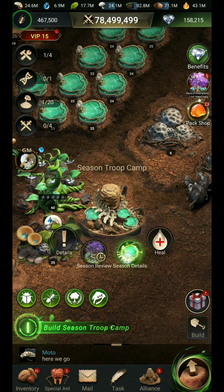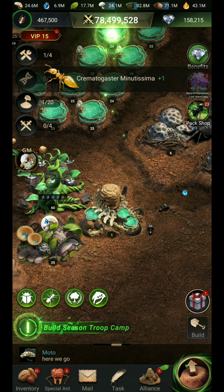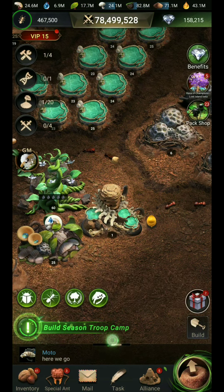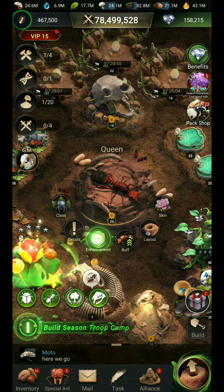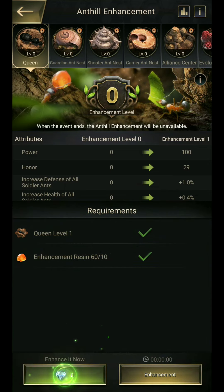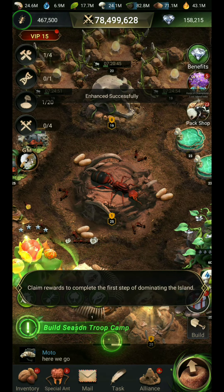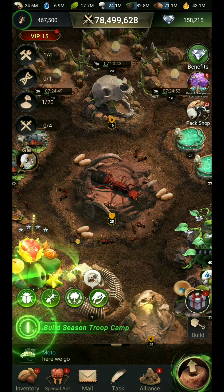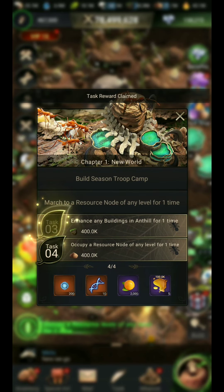Here you can see the season troop camp hill building. We have to enhance this queen. I am enhancing it and it will cost zero diamonds to reach the first level, using some enhancement material obtained from completing tasks.